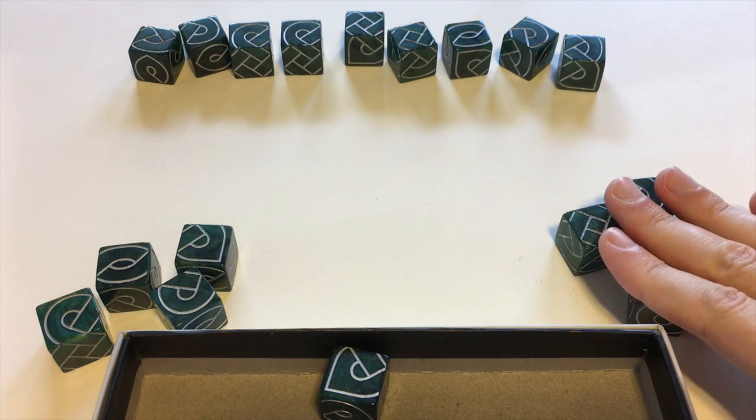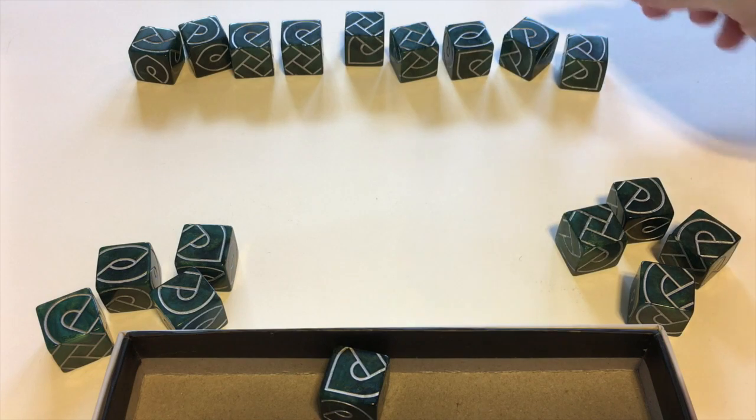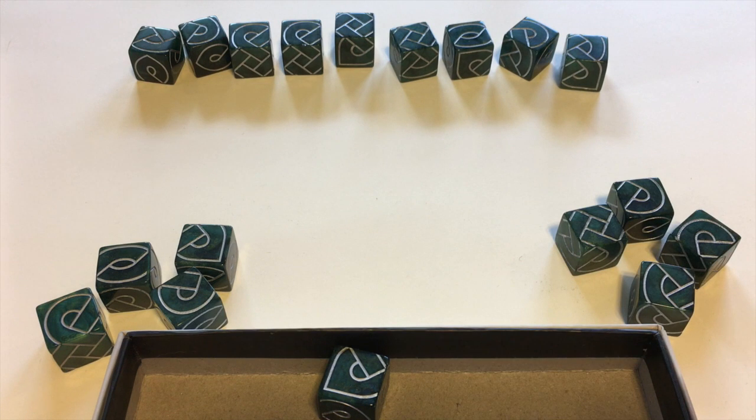Each player starts with four dice, and then you put four dice for each player into the center, plus one. In this case, we've got one die out of the game because we've got a two-player game set up.